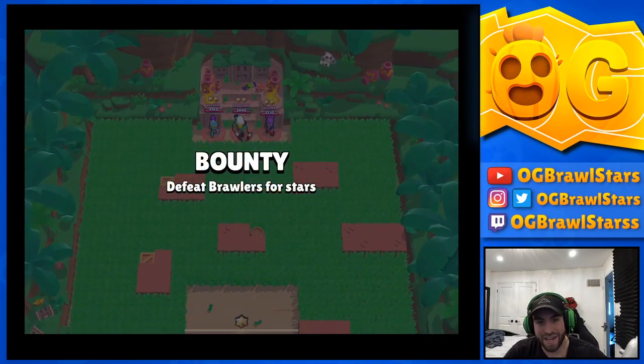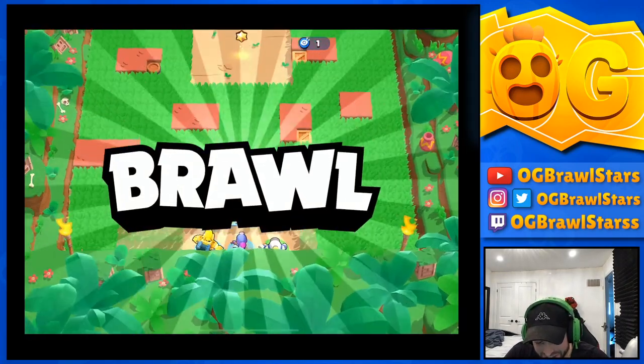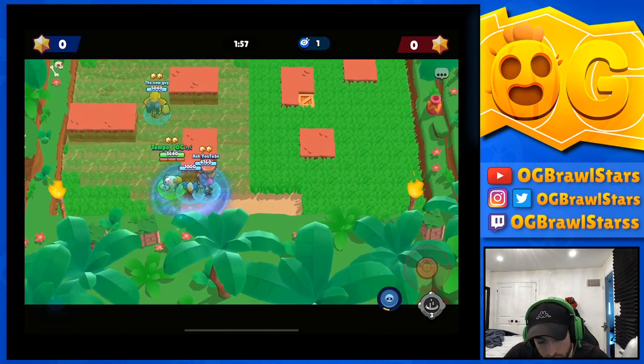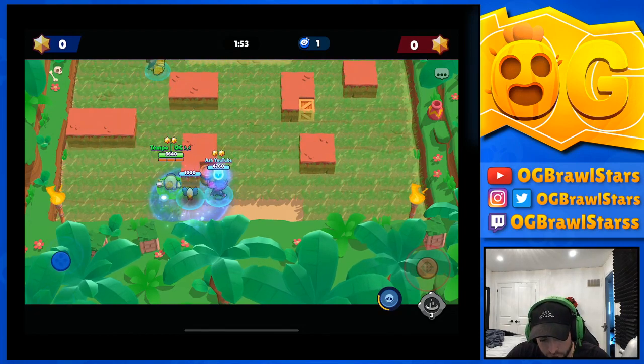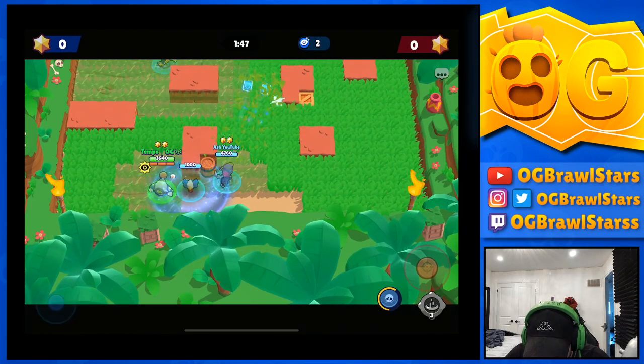Game number two, time to focus. They have an interesting comp — Shelly, Tara, Bo. This is my favorite spot to drop the turret, just because you want to put it behind a wall so it doesn't get sniped, and you want to get in as soon as possible. I thought they had Shelly and Tara.